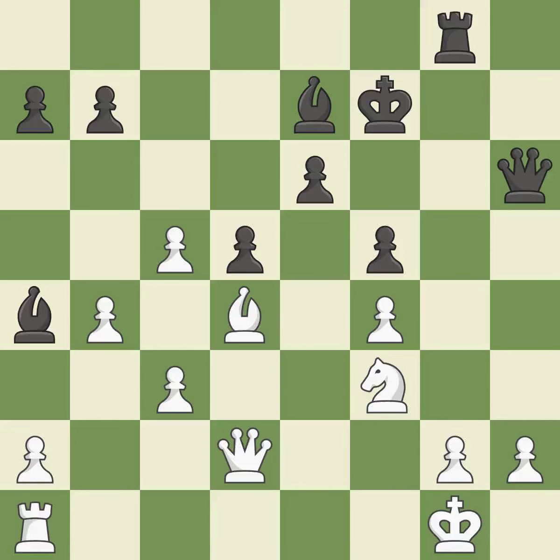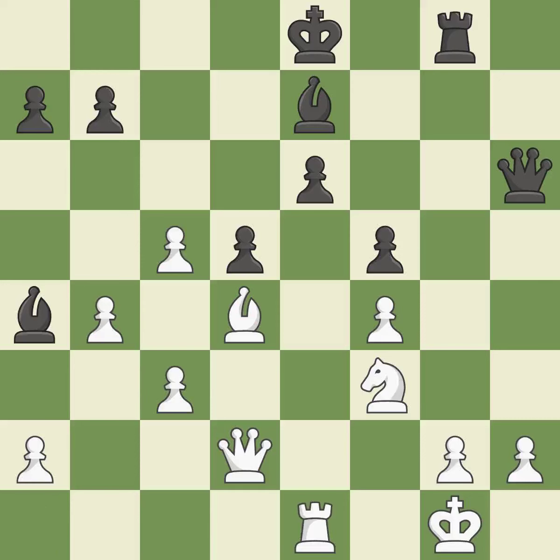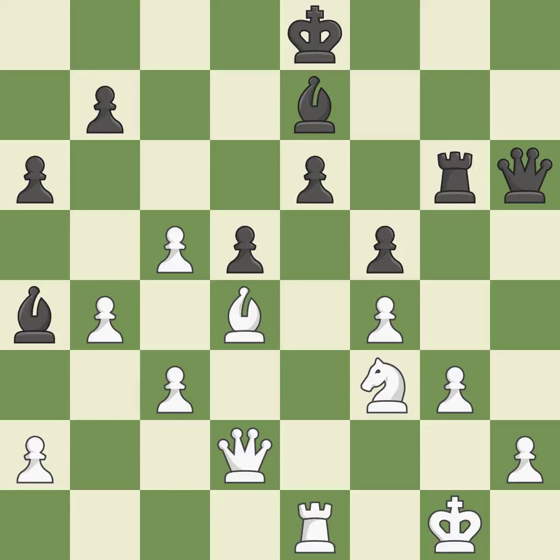That is a logical response. A wise decision. By moving a rook from its starting square, this activates it — it is quite good. Among the best actions. A powerful play. That is a logical response. A wise decision. This occupies an outpost, a square currently in play where a pawn cannot push the knight off — it is quite good.